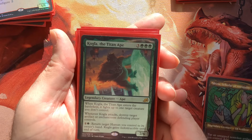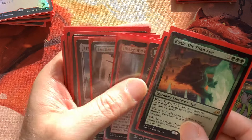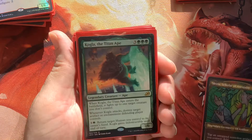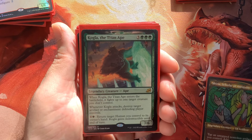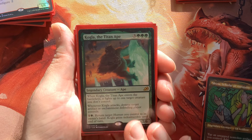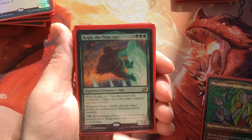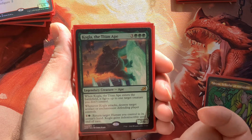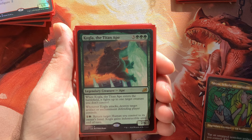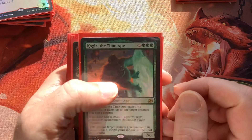Here's Kogla — that's gotta be a key card, and I decided to bring two: Kogla Yidaro and Kogla the Titan Ape. The Titan Ape is really interesting because when it attacks it destroys artifacts and enchantments. But both are similar in that when they enter the battlefield they fight a target creature you don't control. It's usually one-sided because this thing's only six mana and most opposing creatures don't have comparable power and toughness.